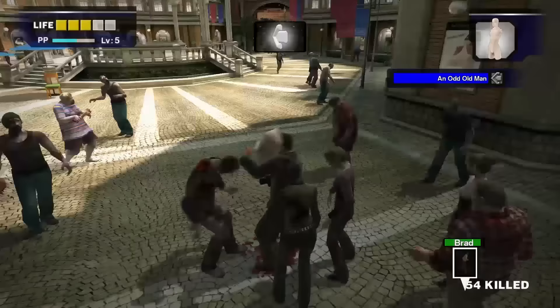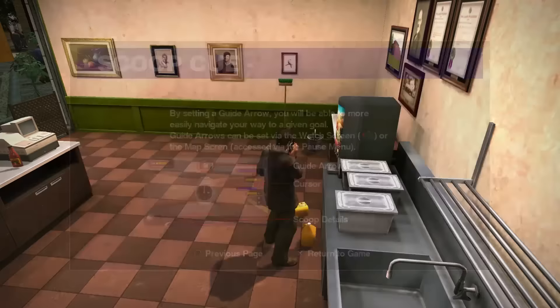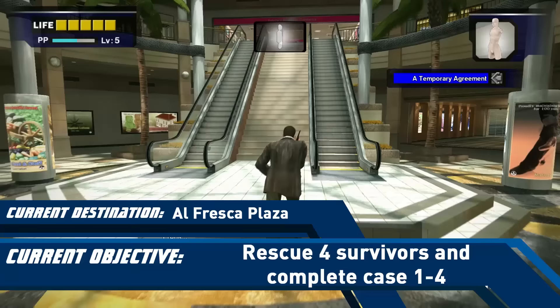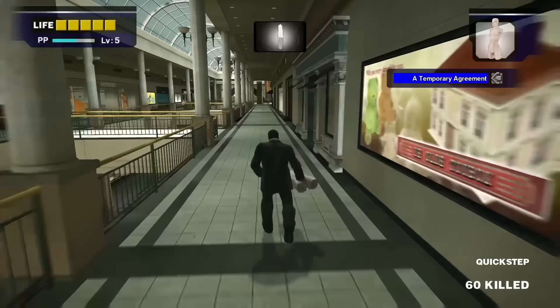If you take damage, you can grab an orange juice from the shop on the right near the exit. Follow Brad again until you meet with Dr. Barnaby, and you'll now be left to your own devices for a little bit. You have a lot of distance to cover here, so I usually use a Quick Step just to speed it up. Run up the escalator into the front of the entrance plaza on the second level and go into Sinister Read to pick up the World News Book from the back of the shop.